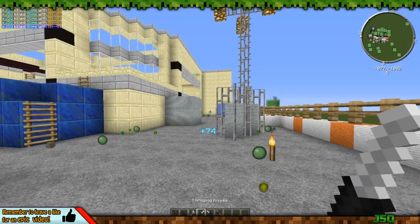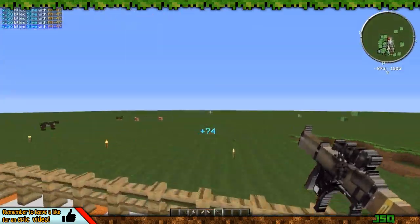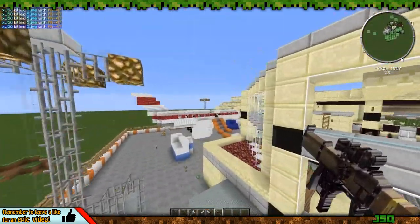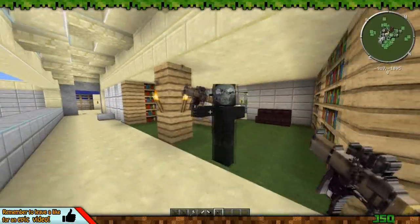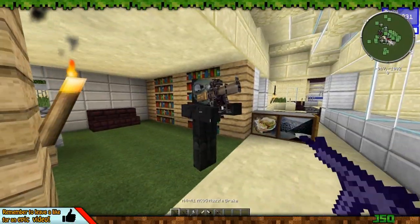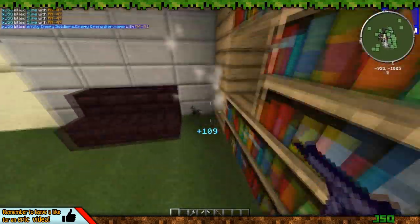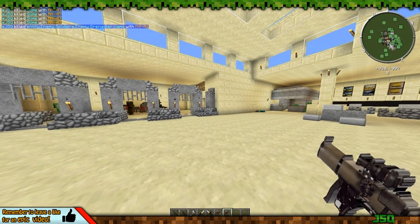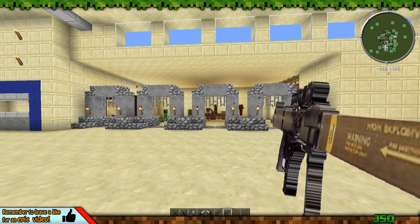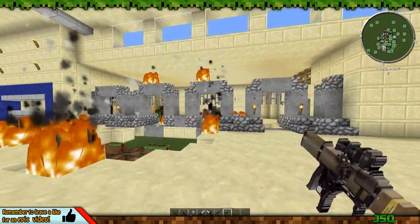We've also got a bazooka or rocket launcher, which is from the Enemy Soldiers mod. I also added this one to the Battlefield mod pack because it's pretty awesome. There are random enemy soldiers just standing around — I'm in creative so I can just shoot them, and they drop different weapons depending on what they're holding. If you shoot the bazooka, it's combined with a creeper explosion and it's pretty powerful.